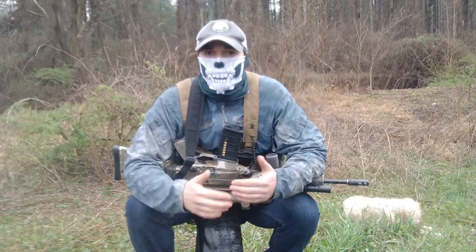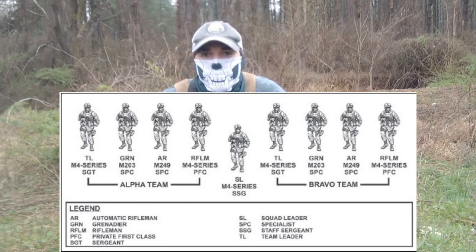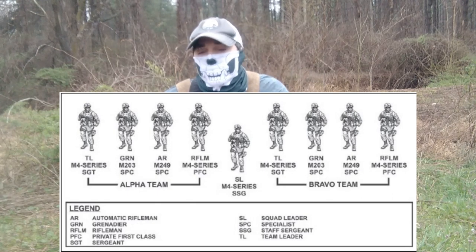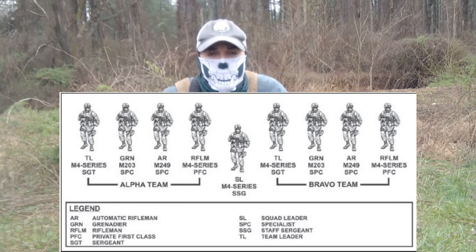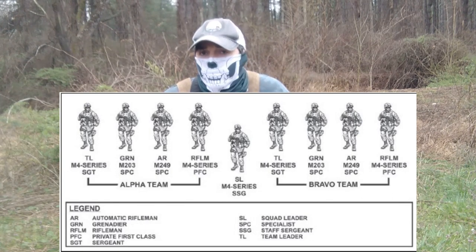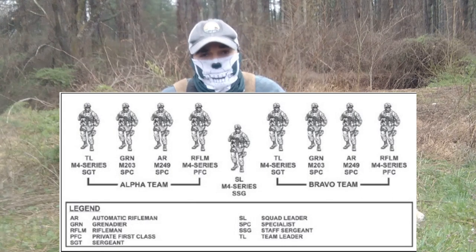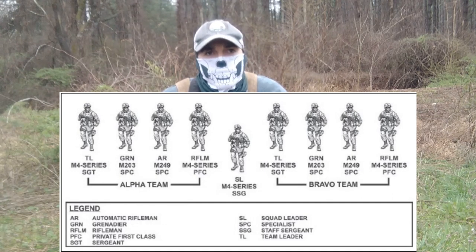The first three squads each have a squad leader and two team leaders — Alpha and Bravo team. Within each team you're going to have one rifleman who's probably also an AT4 gunner, and a SAW gunner — squad automatic weapon specialist, or something similar. The Marines moved away from the SAW to an automatic version of the M4 with a longer, heavier barrel, which is probably what a guerrilla would look for since SAWs are expensive — around ten grand each.